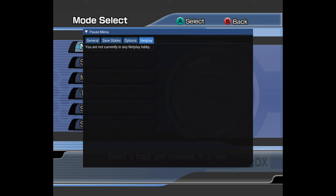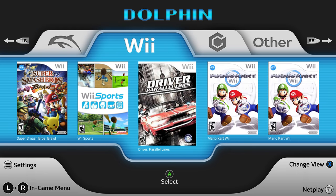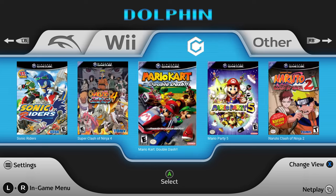For the options tab, you have all the available options that you normally would see through the regular menu. They also added the netplay tab. Now there's a new and improved front end including a new tab system to organize your games from Wii, GameCube, and other.